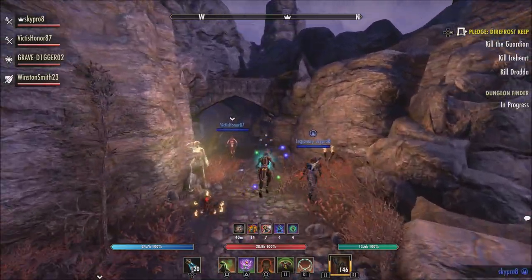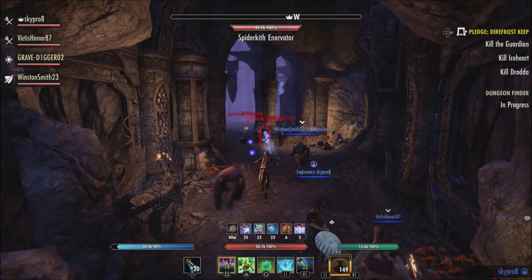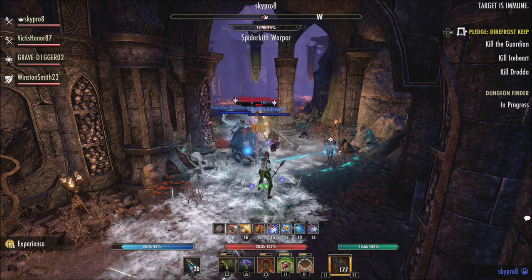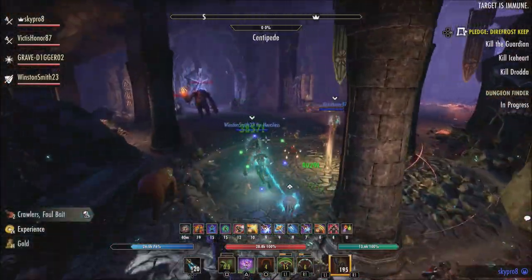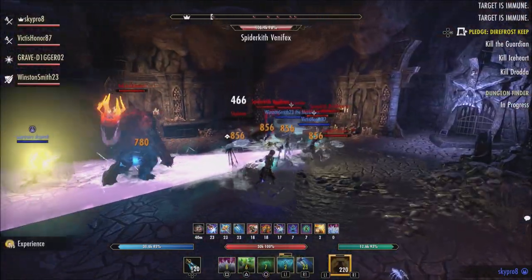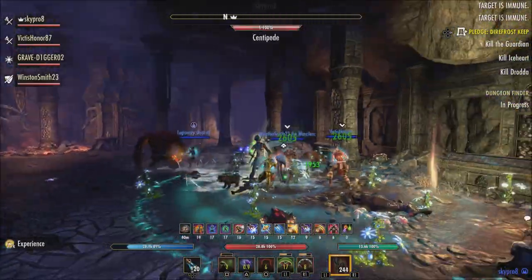For companions, they fixed an issue where Ember would be hidden behind menu panels during outfit dyeing. For the champion system, they refunded any champion points spent in skills that received cost changes with the High Isle update, to fix an issue where you were unable to spend or adjust points in those skills. All subsequent champion nodes have also been refunded. The affected skills are: Biting Aurora, Deadly Aim, Duelist's Rebuff, Enduring Resolve, Fighting Finesse, Ironclad, Mastered Arms, Overload, Thaumaturge, and Unusable.